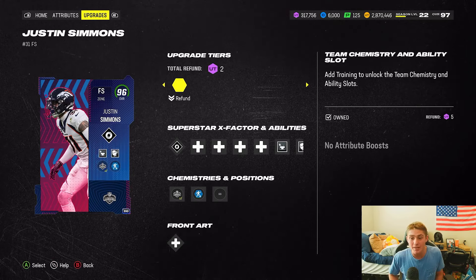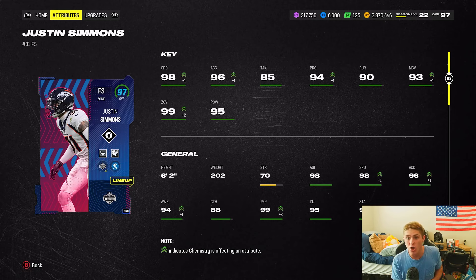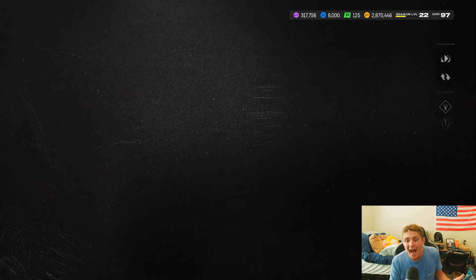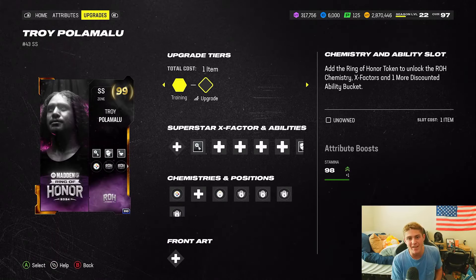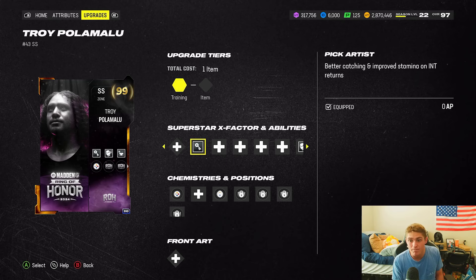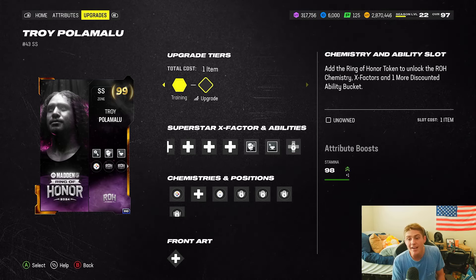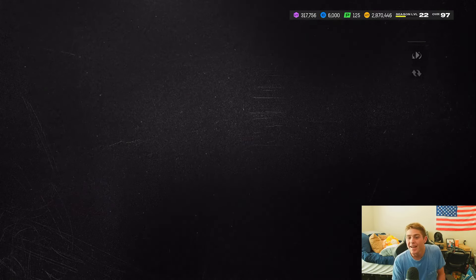Starting with safeties: I'm spending an out-of-position spot on a 96 overall Combine Justin Simmons — 99 zone, 93 man, 94 press, 96 accel, 98 speed, and Shutdown. I run Mid Zone and Deep Zone KO on him — a little expensive but I have the extra AP. My other safety is Troy Polamalu, picked up recently when mystery packs made him cheap. Pick Artist for free, Deep Zone for one, Mid Zone for one — amazing pickup, card is disgustingly good.